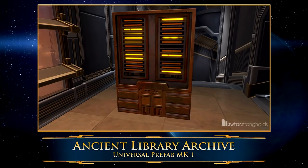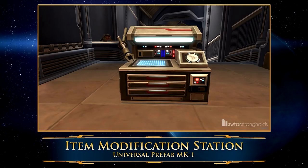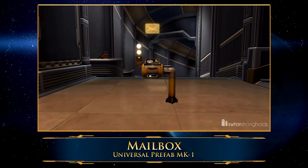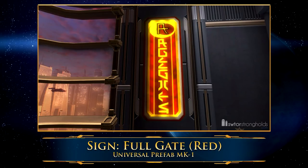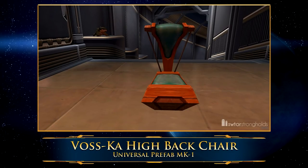So what can you craft with Universal Prefab decorations? First off, there's the Universal Prefab MK-1 set. You can get a bunch of different things from this, the most important being a Legacy Stronghold storage, a mailbox, or an item modification station used for augmenting your gear. There's also some bunk beds, some signs, as well as an Ancient Library Archive which is a really nice deco.